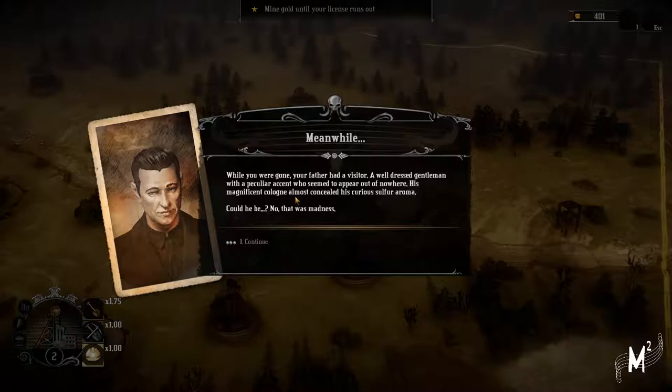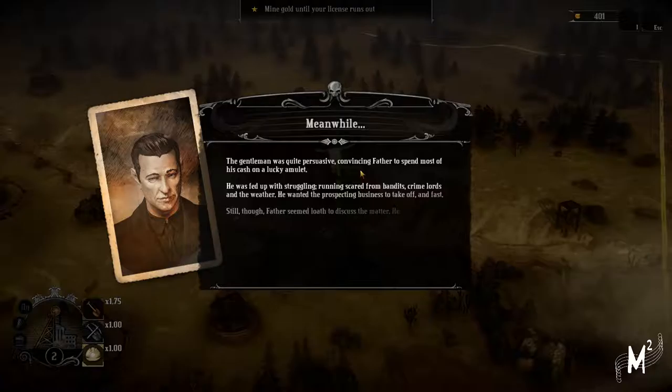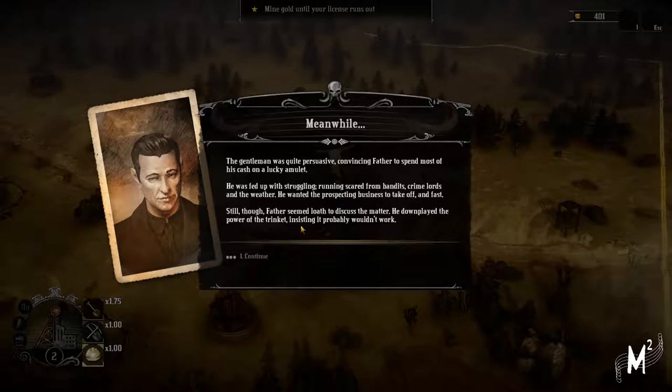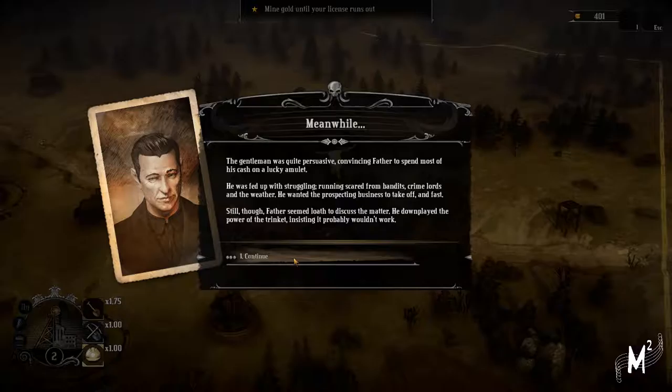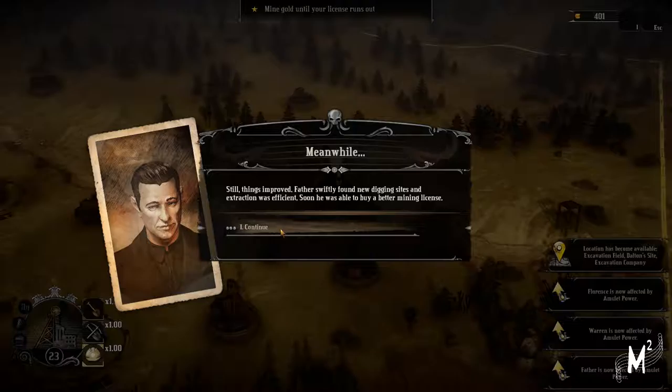While you were gone, your father had a visit from a well-dressed gentleman with a peculiar accent who seemed to appear out of nowhere. His magnificent cologne almost concealed a curious sulphur aroma. The gentleman was quite persuasive, convincing Father to spend most of his cash on a lucky amulet. Father was struggling - runners getting from bandits, crime, loss, and the weather. Father's now affected by amulet power, and everyone's affected by amulet power.